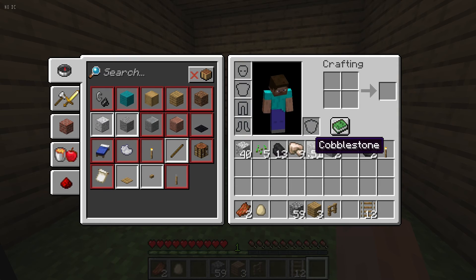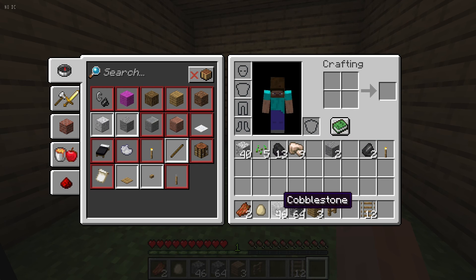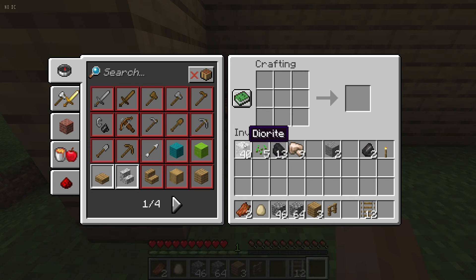So now what I'm gonna do is take this cobblestone and go make a furnace — first things first. One, two, three, four, five, six, seven, eight. There we go, now we've got a furnace.